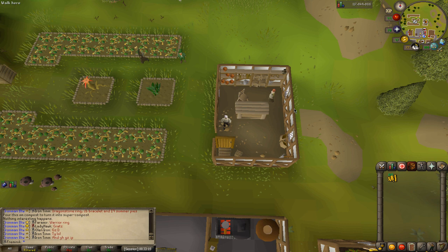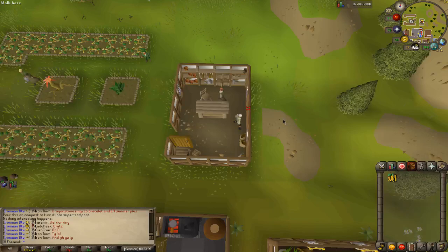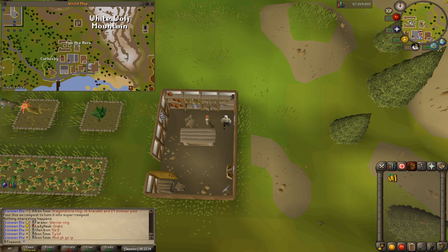Hey, what's up everyone. Today I'm going to show you how to make super compost or ultra compost quickly as an iron man on Old School RuneScape. For this you will need harralander, vials of water, a few coins — not a lot, maybe two thousand if you want to make a hundred — and you'll need volcanic ash, which can be mined on Fossil Island.